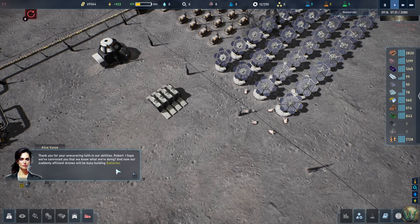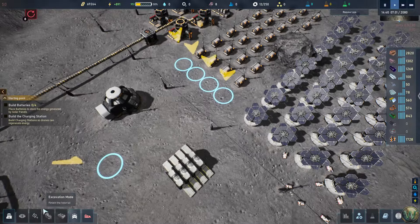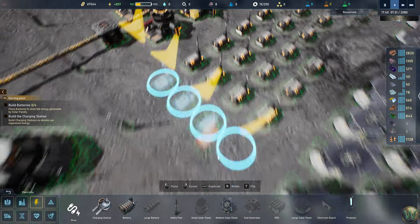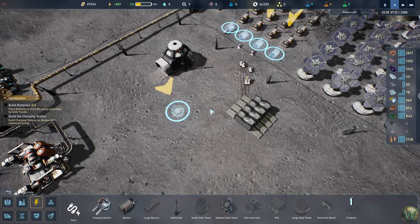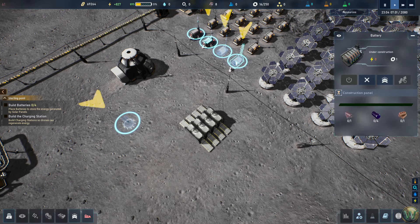With solar panels done, the game instructs us to build four batteries next to them. A lunar night is almost 14.5 Earth days without sun. We navigate to Power > Batteries, rotate using R, and place four batteries. We also add a charging station proactively. Build order can be overridden to set higher or lower priority.